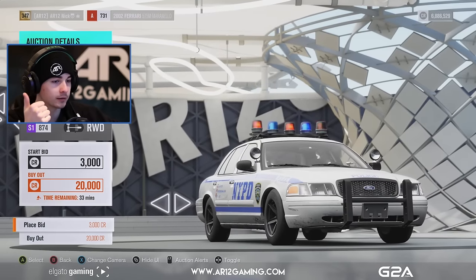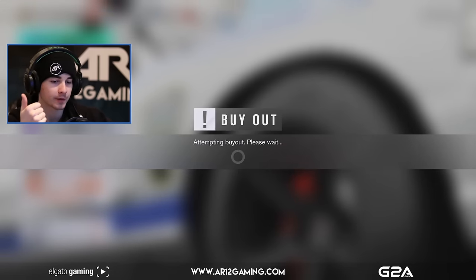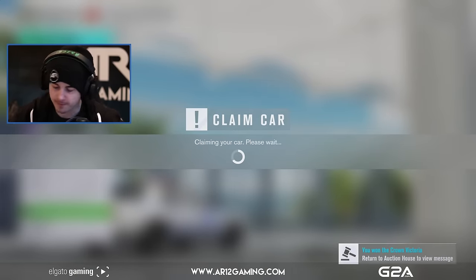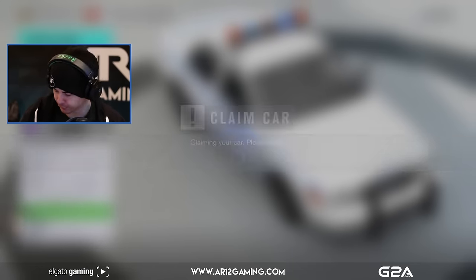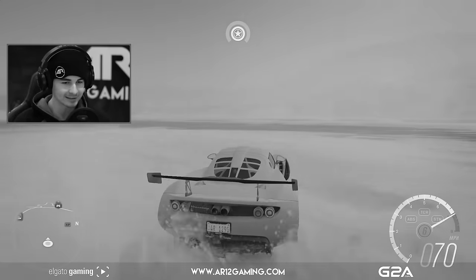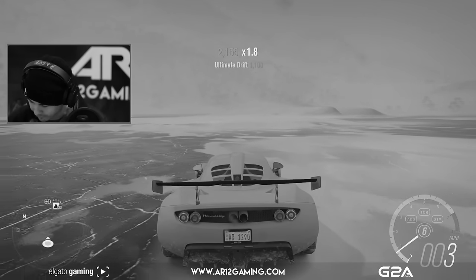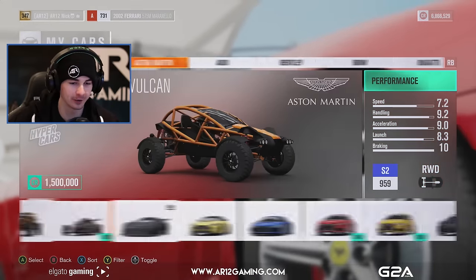It's rear wheel drive — I'm going on that instantly. Not only is it a terrible car, it's a cop car, so people are going to look at it and think it's slow. Let's just hope it's not on race tires, because last time I tried to drift a car on race tires it went badly. It looks like it's going to max out at 70 miles per hour stock. That took no time at all to find a car.